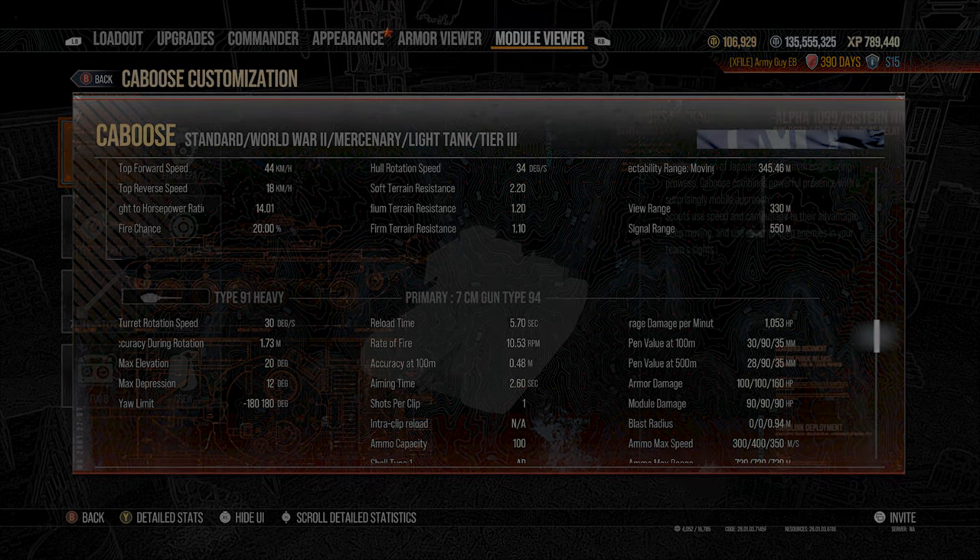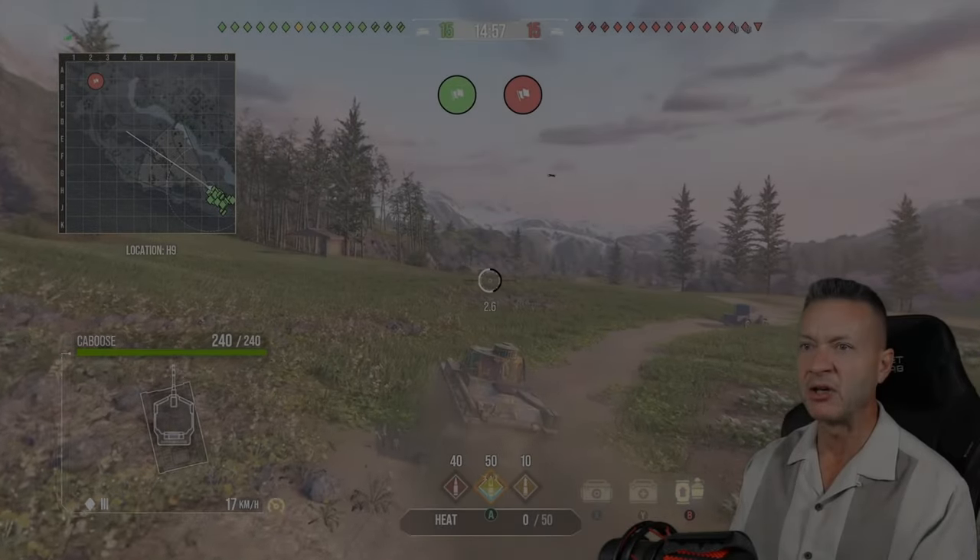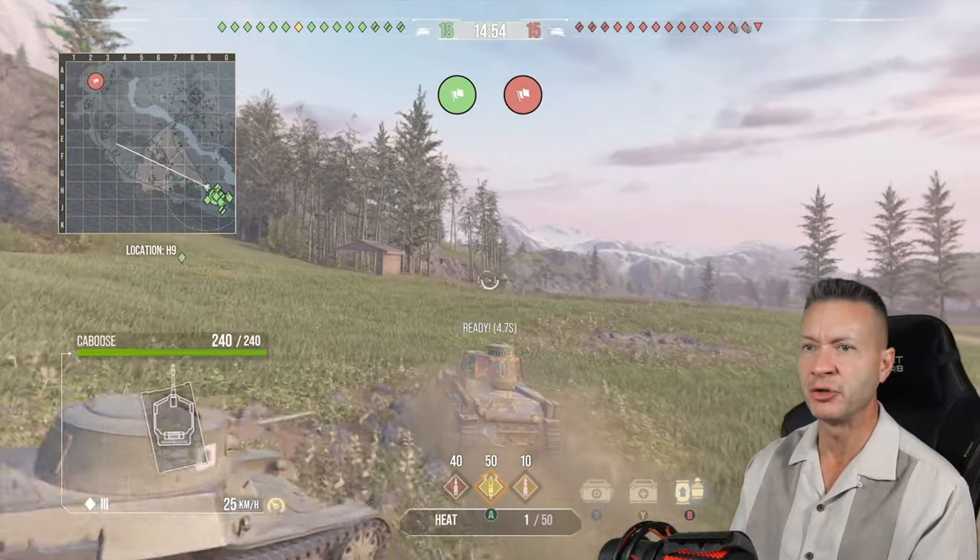We're on Hidden Village in the Caboose. It's a tier three battle — everybody on both sides of the battlefield are tier three.